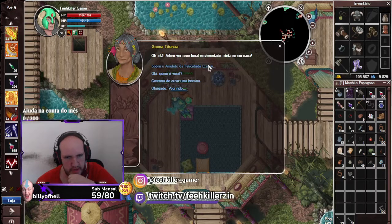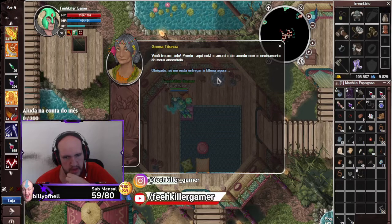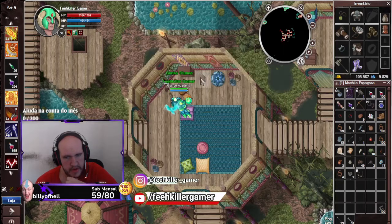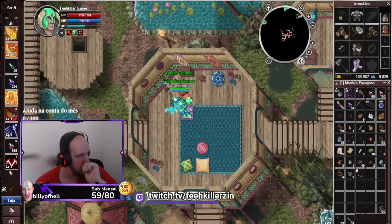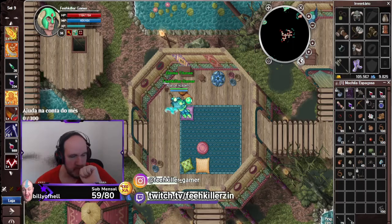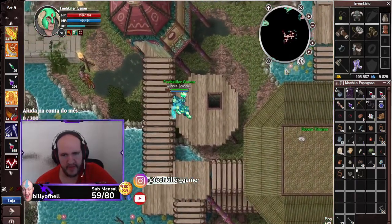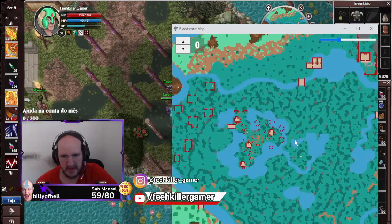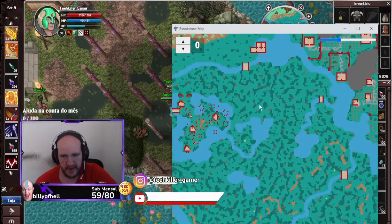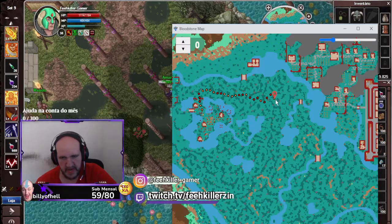Sobre o amuleto - ela nos deu o Amuleto Dente de Troll. É um item de quest. Agora ela vai pedir pra gente levar o amuleto. A gente vai ter que ir lá em Walkendor. Pra sair daqui é fácil, só vir por norte. Vou abrir o mapa pra vocês. A gente está exatamente nessa área aqui em Ocolono. Pra voltar pra Walkendor é fácil, a gente vai vir por cima e vai seguir os caminhos. Vou deixar o vídeo acelerado, mas você bate machete em alguns pontos pra sair mais rápido.